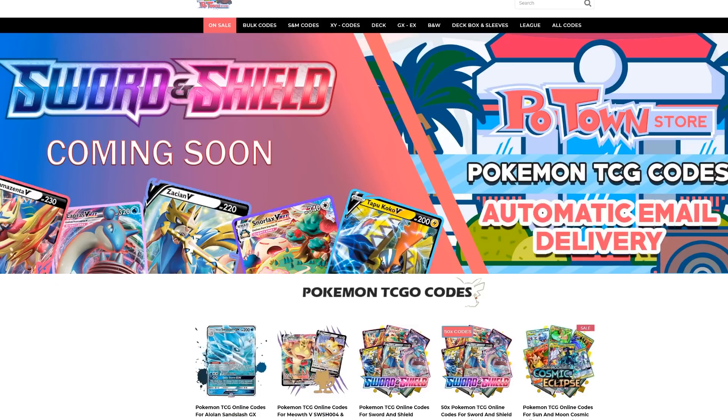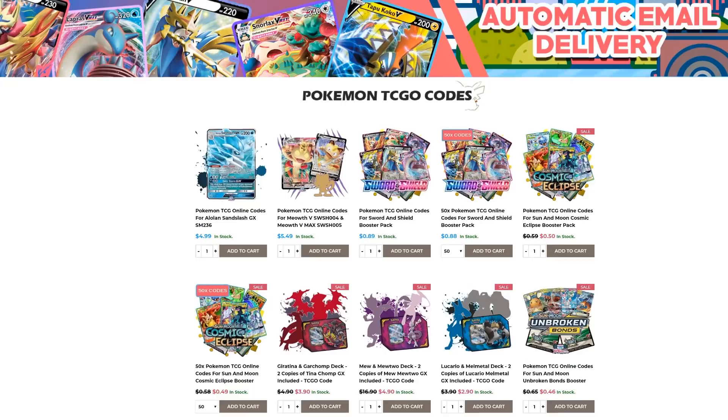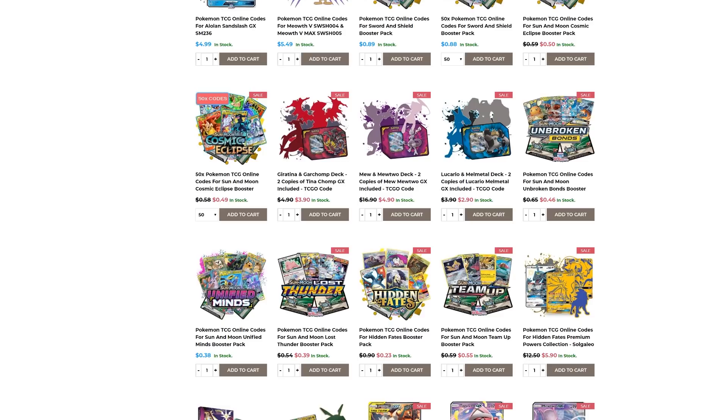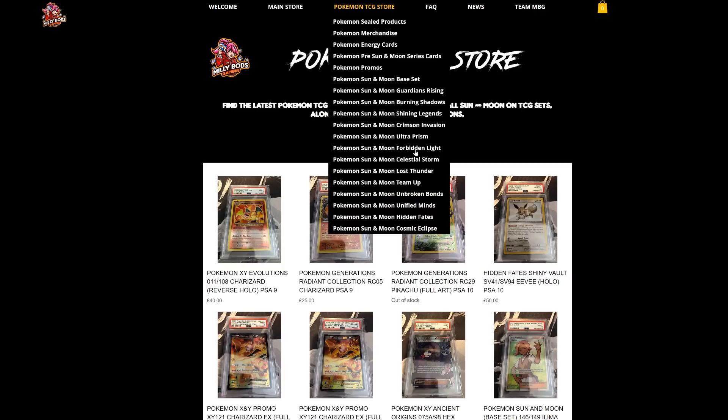Make sure you check out Potent Store — they have the new Certain Shield codes already available with automatic email delivery. You can get them in batches of 50 codes with a slight discount, or individually for 89 cents each. They have every other set you could imagine, and using code TableOne gets you 5% off.